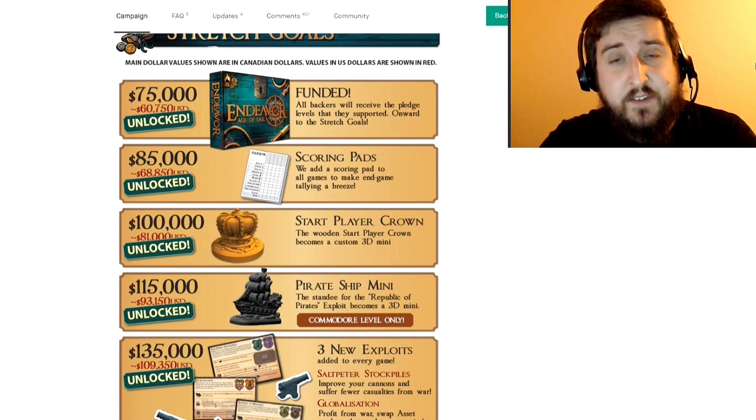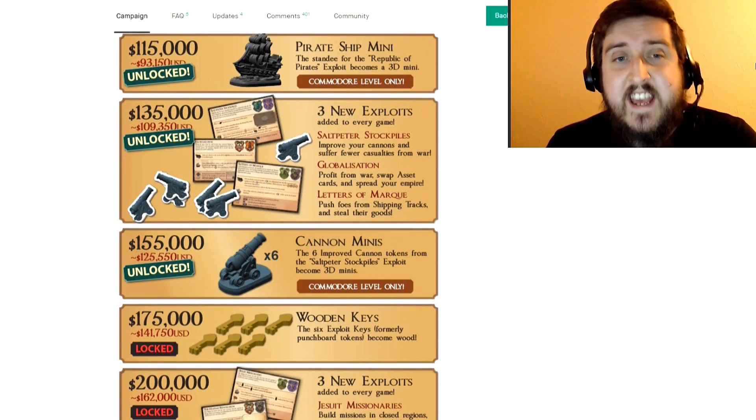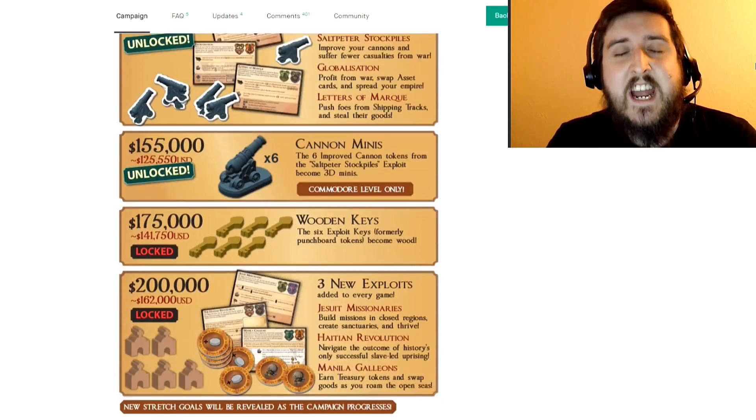One of the big things they've done for the new edition is they've added a mechanic called exploits. Exploits are randomly generated objectives that you get at the start of the game. So instead of everyone focusing on the same victory conditions every time you play, you'll have new historically inspired events happening as you play — things like the Spanish Armada or the settling of the Americas. Each of these has its own objectives, and once you complete them you get new victory points. Every player has maybe three of these, giving you loads of different things to achieve victory.